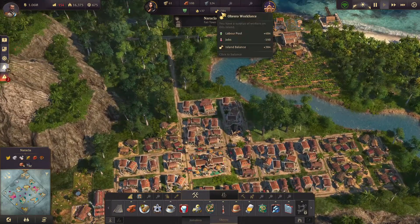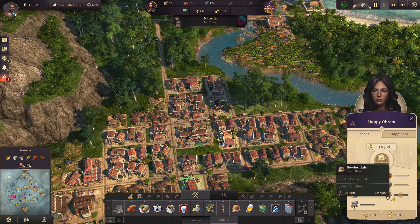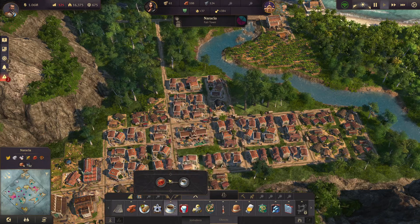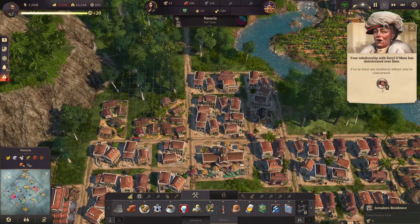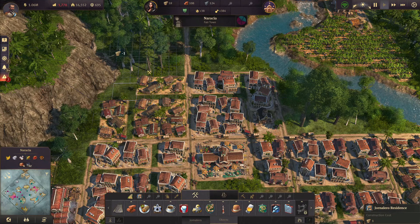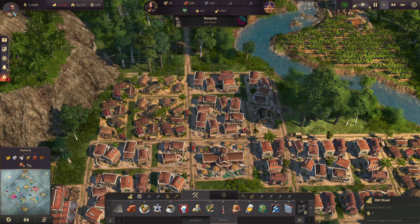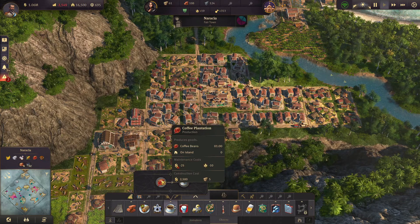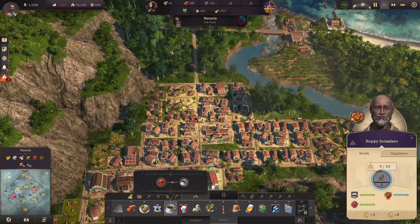Let's go back to our island. We have 384 operables now, which is due to the fact that they may have tortillas. So we can now provide them with coffee. The coffee plantation needs 10 journaleros, so we definitely need to sort that out. This should be enough for a total of four coffee plantations, hopefully.